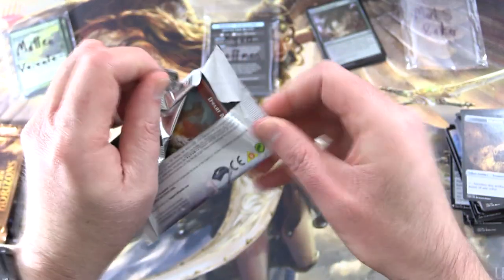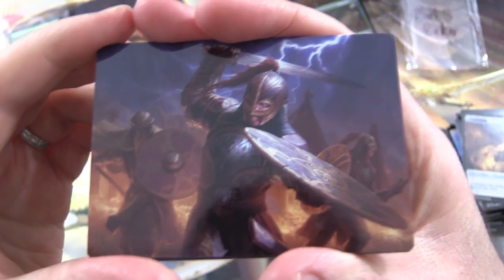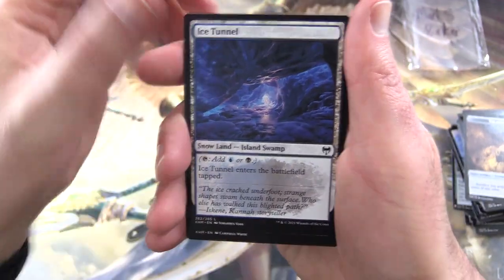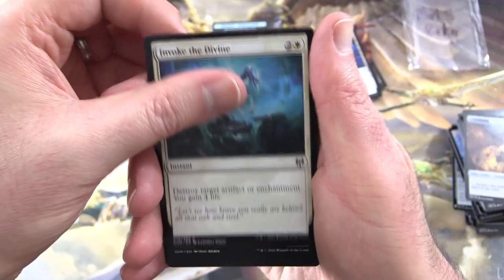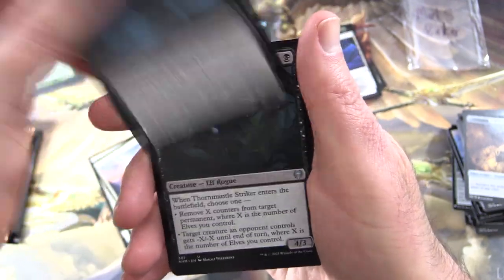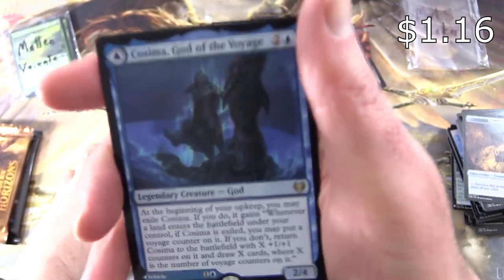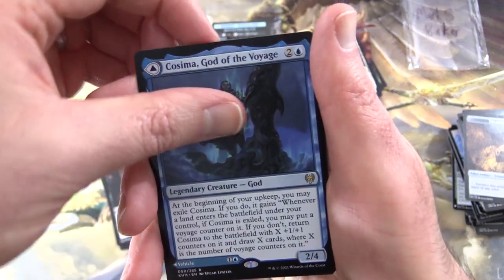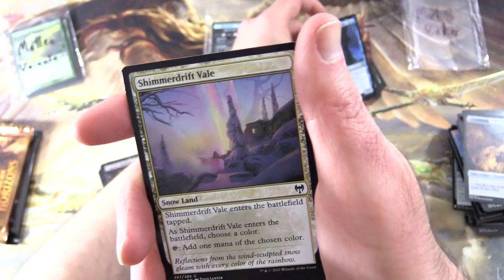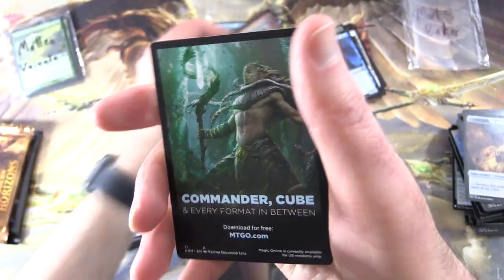Kaldheim Set Booster — let's see. We don't have something from the list in that one, I can tell. Best Gear Shieldmate, Ice Tunnel, Invoke the Divine, Battlefield Raptor, Stalwart Valkyrie, Starnheim Unleashed, Elderfang Ritualist, Thornmantle Striker, Return Upon the Tide, Turgrid's Shadow. And the rare — we've got another god pull here: Kolvori, God of Kinship and on the other side the Omen Kill, a Legendary Artifact Vehicle. Along with Shimmer Drift Veil, foil Reckless Crew — a Sorcery for four. Good deal, and that's it.